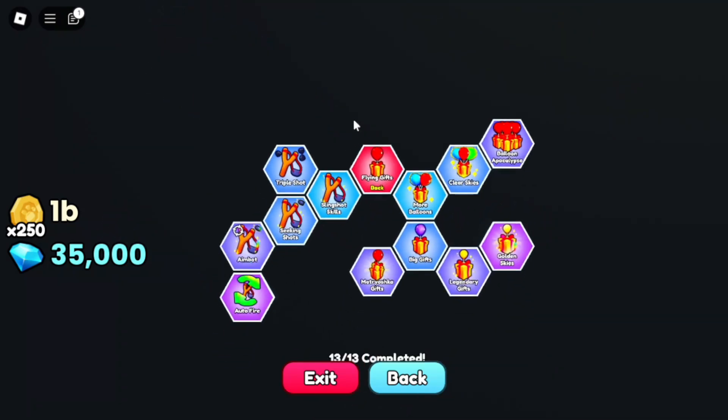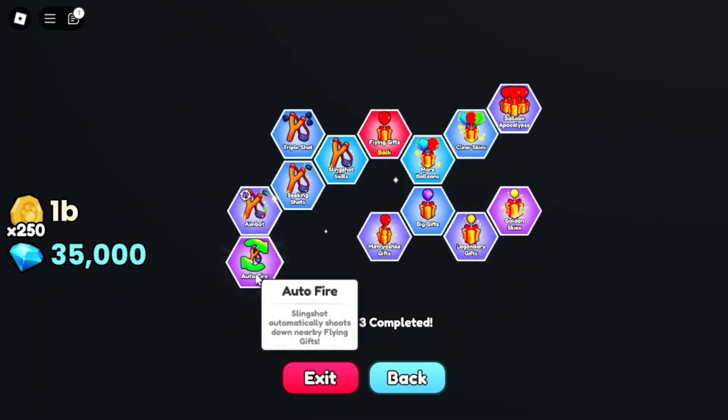The next upgrade is a new feature — it's the Flying Gifts. You can auto farm the Flying Gifts if you upgrade the Auto Fire node, allowing you to passively get more items while breaking chests. This is one of the best features in Update 1.